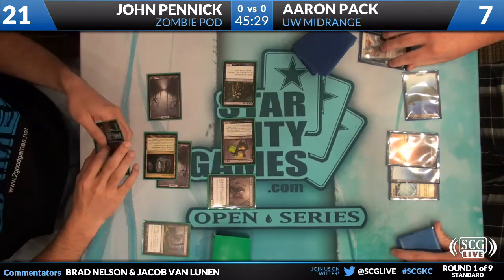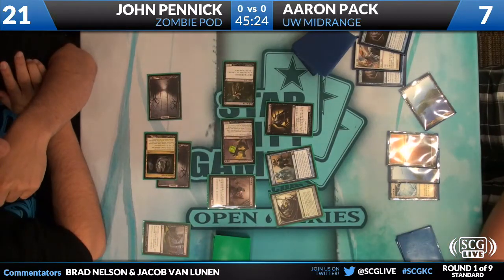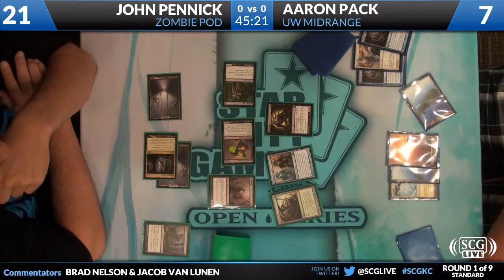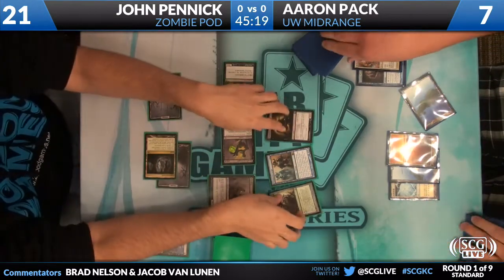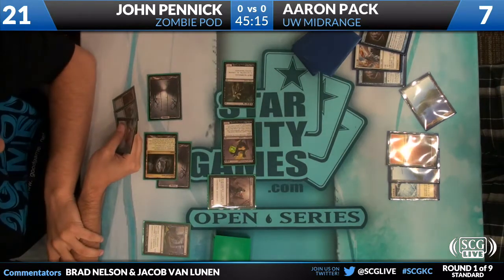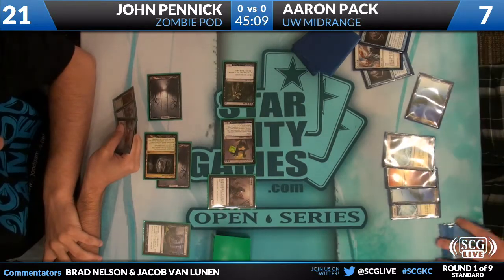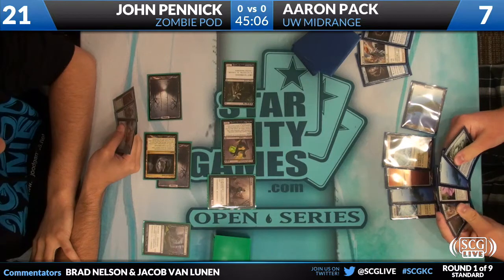He's going to pay the mana to see his hand, and it's a Skinrender, a Pod, and a Phantasm. This does happen sometimes — you might end up with a hand that can't get cast every once in a while. It's a little awkward getting stuck on three with so many four-drops. And fourth land for Aaron, so now he has Angel mana.